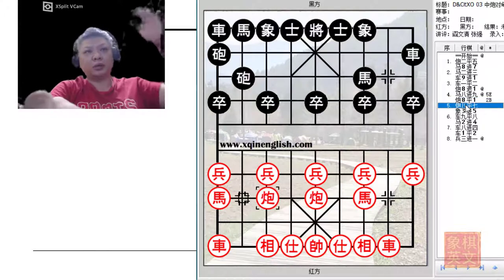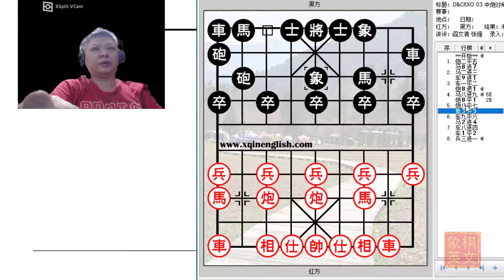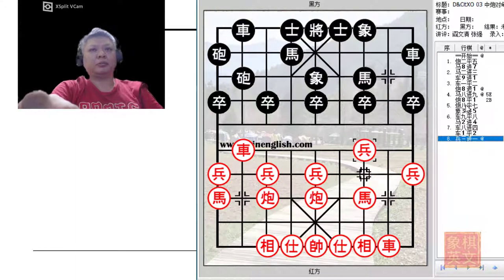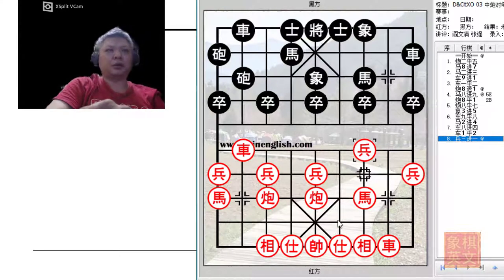The variations given in the book show Red going for the 5-7 cannons targeting the elephant. Black would still have to move the elephant, and Red would take the opportunity to develop his left chariot. Black would protect the cannon with an elephant-eye horse, and Red would develop the chariot to the riverbank. After R1=2 and P3+1, Black would have a nice formation going. However, Black's position would seem a bit awkward with limited chariot mobility - R9=6 would be perhaps his best option. The cannon issue would still need to be resolved, so Red would have the initiative firmly in hand.